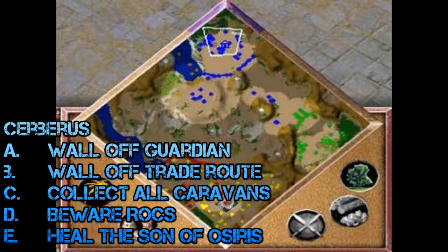Number eight is Cerberus, in which you travel to Egypt to destroy the titan. Wall off the guardian straight away and wall off the trade route as well, as you'll be very dependent on that gold being Egyptian. Don't be afraid to run around the map using god powers to find all the caravans — they can be in bizarre places like already in your base or on the trade routes to the south and west. Beware rocks — they'll try to fly troops into your base, so build towers to shoot them down or keep priests nearby. You can heal the Son of Osiris — keep priests near him, and make sure you have the gold required by protecting those caravans with at least two layers of walls.